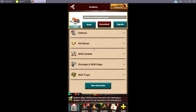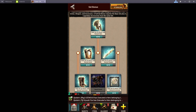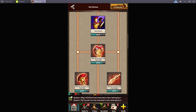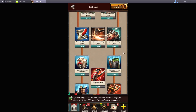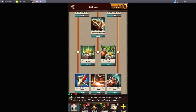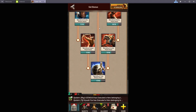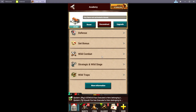Set bonus is completely optional. It's about 1.5 billion power if you complete it, and a lot of people have it, but it's basically useless research if you are not going to use full sets. This only works if you actually wear a set, and I don't like that because it takes a lot of your customization away. Wild combat — you do not need any of this. Strategic wild — you do not need any of this. Wild traps — you only need the bone bricks.